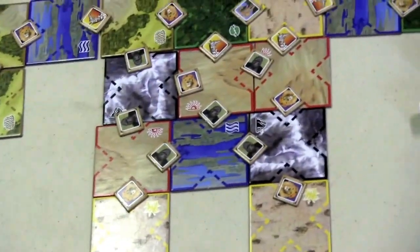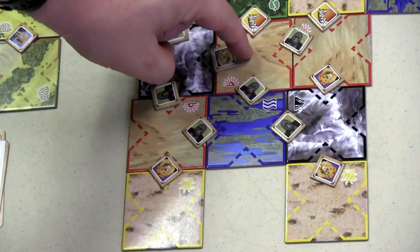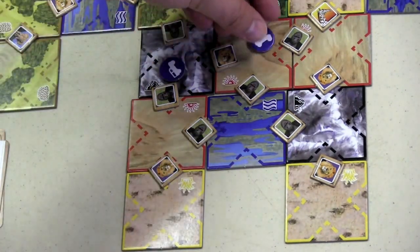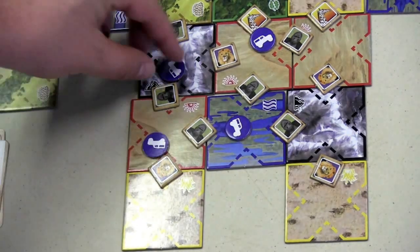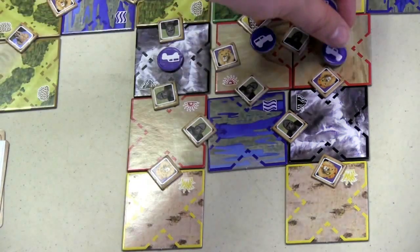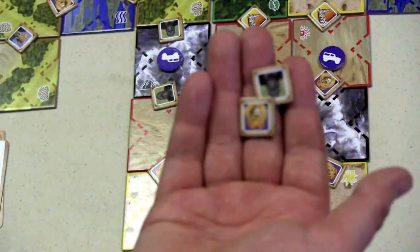For example, if I rolled a mountain, a red sun, a blue, and another red sun, I would be able to put my tokens on these four spots because I made a box. I couldn't do an L-shape. I could do a straight line — I have to do at least two, but I can do two, three, or four. After I am done doing that, let's say I put out these three here, any tiles that are in between, I am going to take those tiles — those are now my tiles.